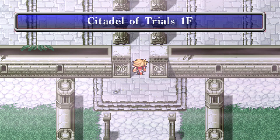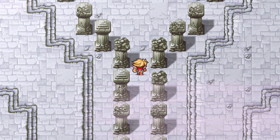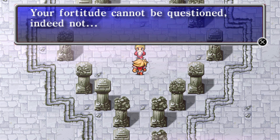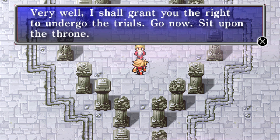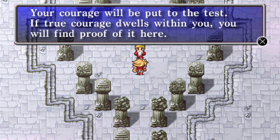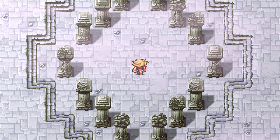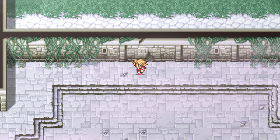'You come bearing the crown, I see. Your fortitude cannot be questioned. Indeed not. Very well — I shall grant you the right to undergo the trials. Go now. Sit upon the throne. Your courage will be put to the test. If true courage dwells within you, you will find proof of it here.' And he's gone. Into the Citadel of Trials.